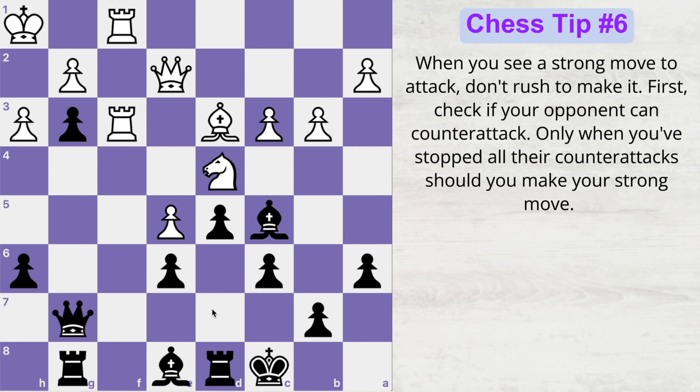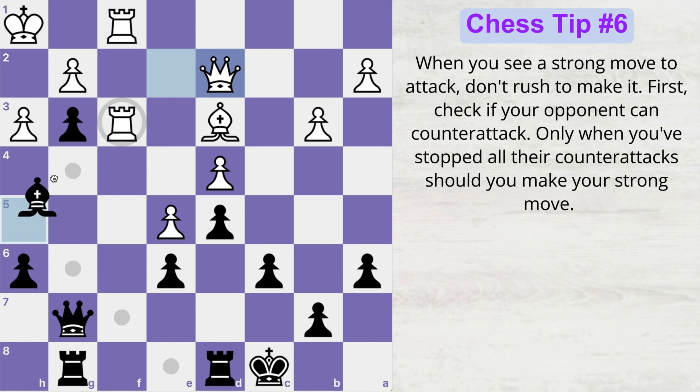Therefore, the winning move over here is bishop takes knight, pawn takes bishop. Now since you have stopped all their counter attacks, you can play your strong move bishop to h5. Queen moves and now bishop takes rook, rook takes bishop — and now you are up in material by 3 points.